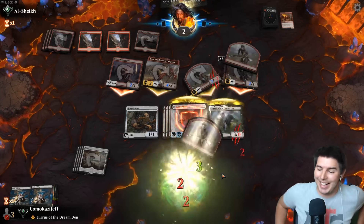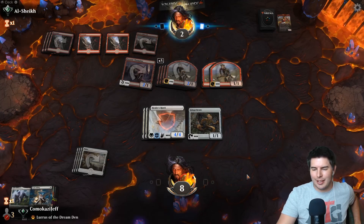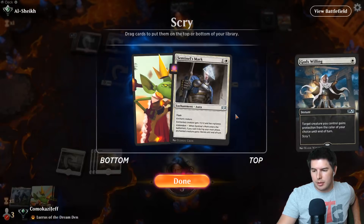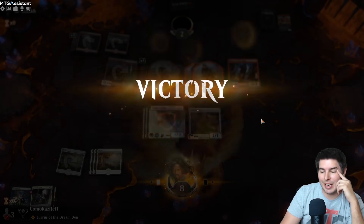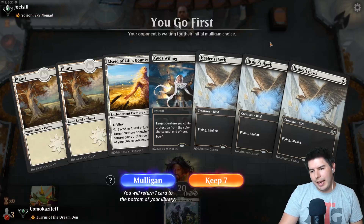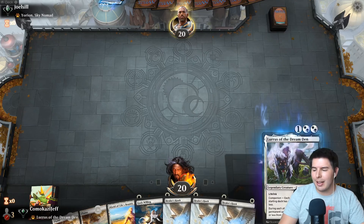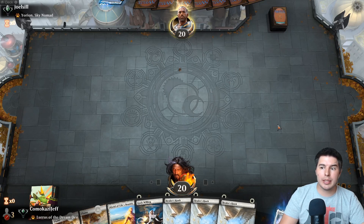Dude, alright! I'm liking this deck. It is pretty sweet. Oh, down to 8 - oh man, we lost 1 life. What a brutal swing - that's just rude. Oh, they got reach! Okay, that is a thing. But we also have another God's Willing. Spirit doesn't matter. There we go - sweet! Robber of the Rich actually could have been pretty devastating there. That is something to remember - they have Robber of the Rich, it has reach. Alright, up against Joel Sill. No pump spells. Three Healer's Hawks is still pretty good. I actually wonder if we want to play like one Heliod in this deck. Actually no, we don't want to do that with Lurrus - that would be weird and stupid and dumb.